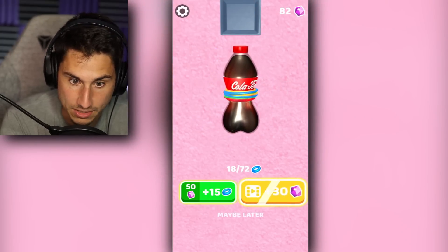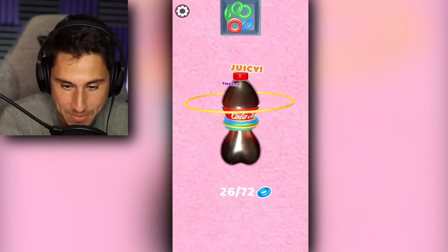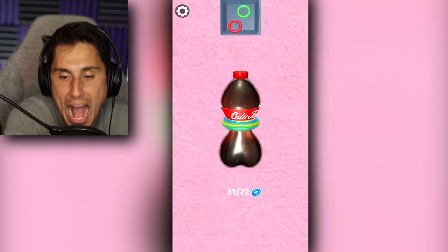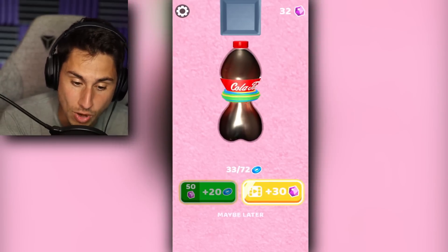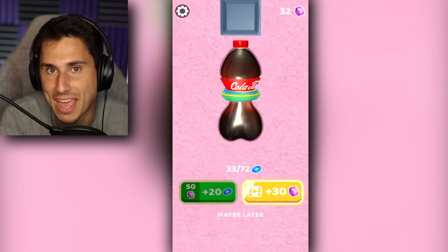I think I actually have enough for more — let's get 15. So the more gems you get, the more rubber bands you can unlock. Put the rubber bands around the bottle. How is that thing not already exploding? It is literally shaking in mid air. I don't know how that bottle of soda hasn't exploded, but we've got 32 or 33 rubber bands around it and we're not even halfway there yet.